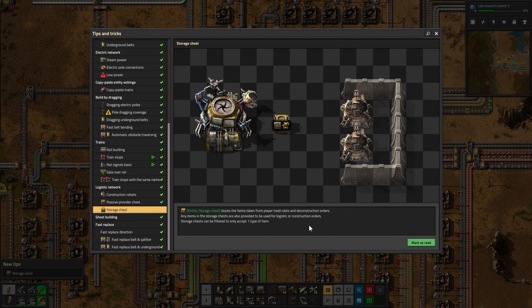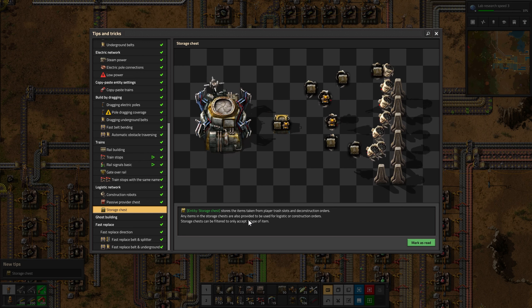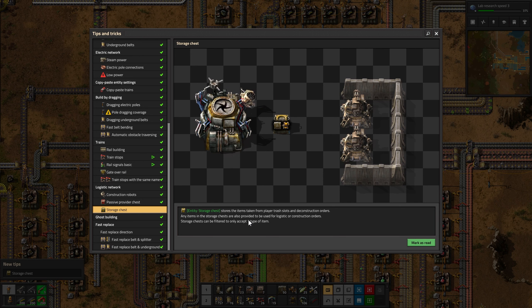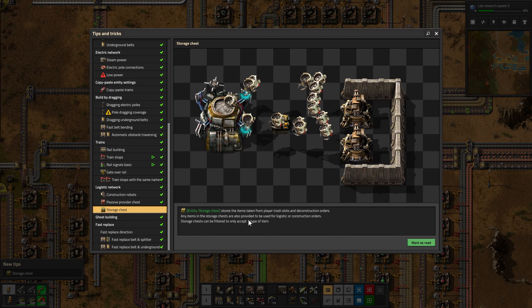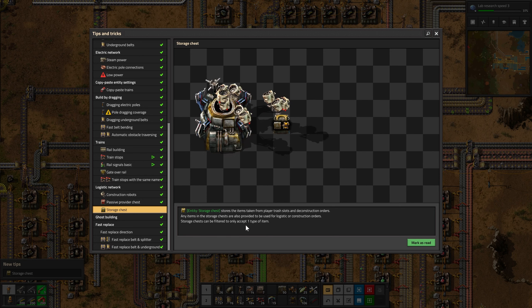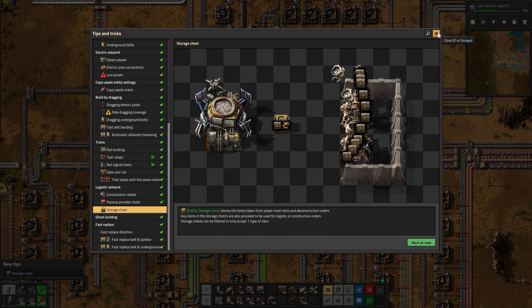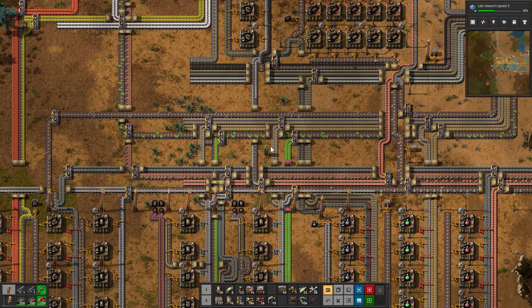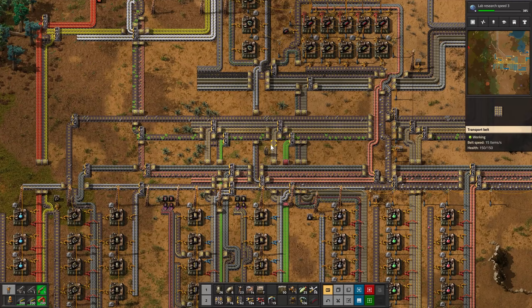Storage chests store items taken from player trash slots and deconstruction orders, and any items in storage chests are also provided for logistic or construction orders. Storage chests can be filtered to only accept one type of item. That is a lot of information that I'm probably going to forget before I get to using those, but that's really cool.